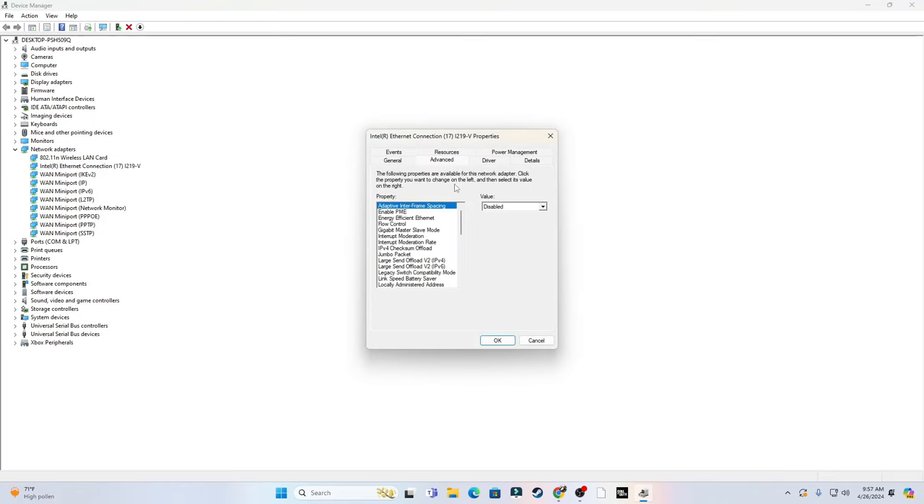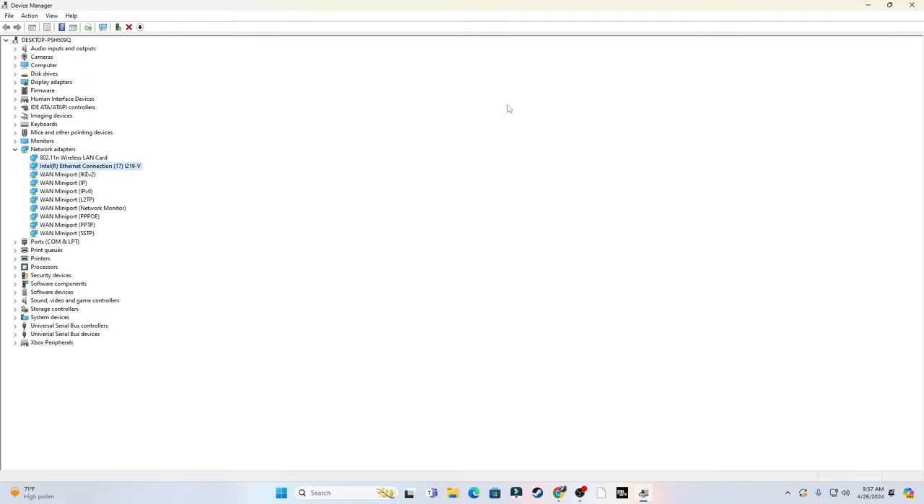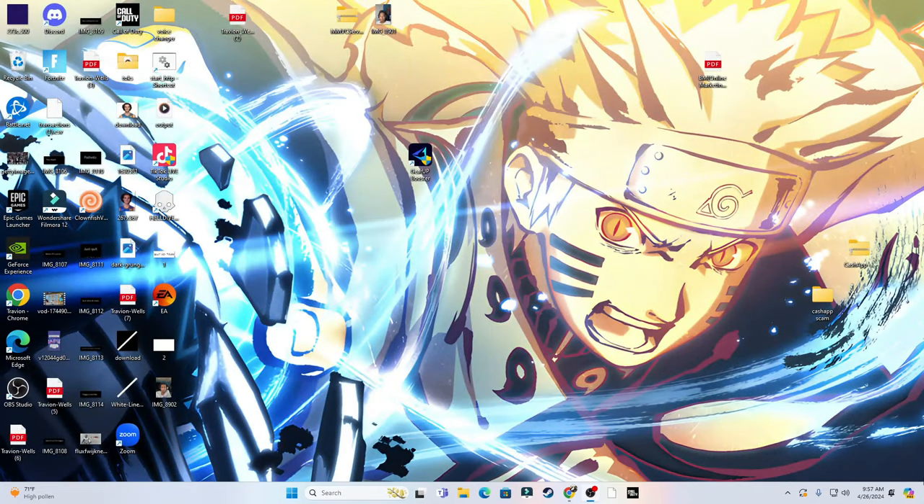Go to Properties, then Advanced. Make sure Enable TME is disabled. Then scroll all the way down — there are five settings at the bottom: Wait for Link set to Auto Detect, Wake from Shutdown set to Disabled, Wake on Link set to Disabled, Wake on Magic set to Disabled, and Wake on Pattern set to Disabled.